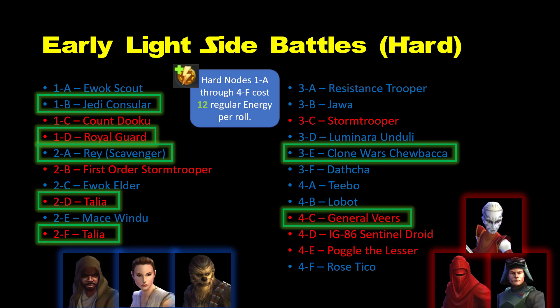I do not recommend Mace Windu this early in the game as his character is very weak, but he will eventually be required to activate his capital ship Endurance, which is required for the Ship Enhancement Droids Fleet Challenge that occurs three times a week. You'll need those Ship Enhancement Droids to level up your ships, so you should get Mace Windu as your account approaches level 60. But even then, his capital ship is the lowest priority of the four. You will also need Jawa and Dathcha to complete the critical damage mod challenges, but that's a low priority until past level 50, so farming them can wait.